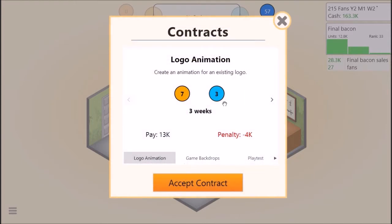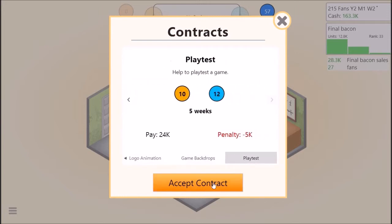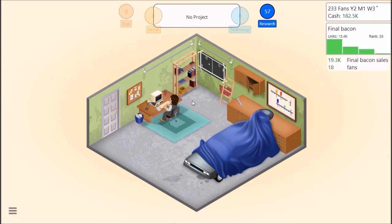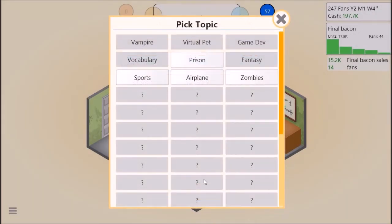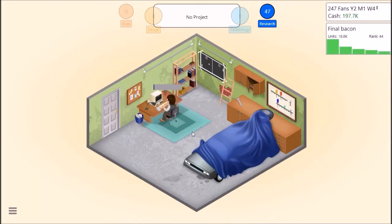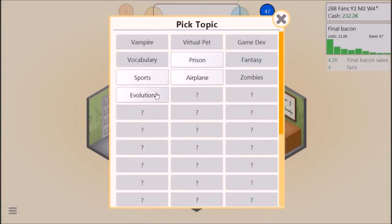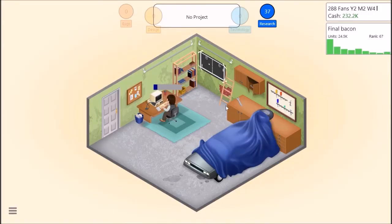Contract work - ranking 39, very nice. So let's research a new topic: Zombies. Start. We're researching - now I'm scratching my head, intently researching, writing on my notepad intensely. New topic: Zombies. Let's research one more thing - one more new topic. Airplane, because why not? Making lots of money from Final Bacon. I gained a fan - I have 300 fans right now. Airplane researched.